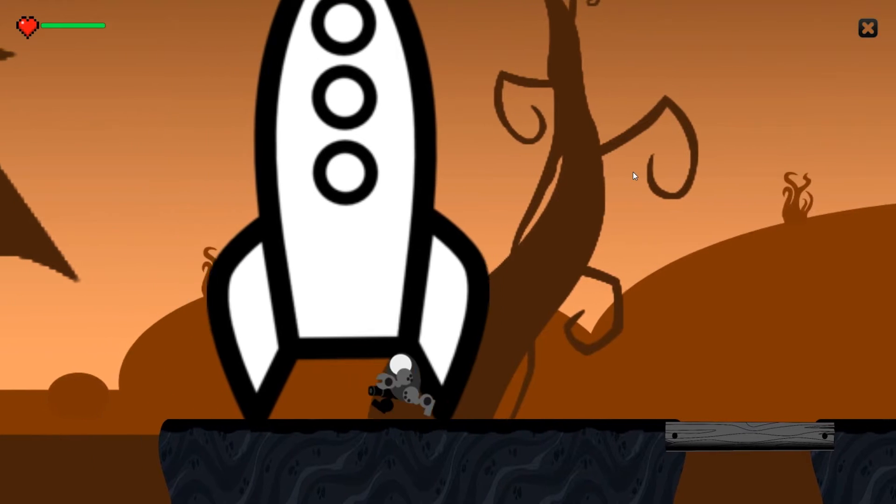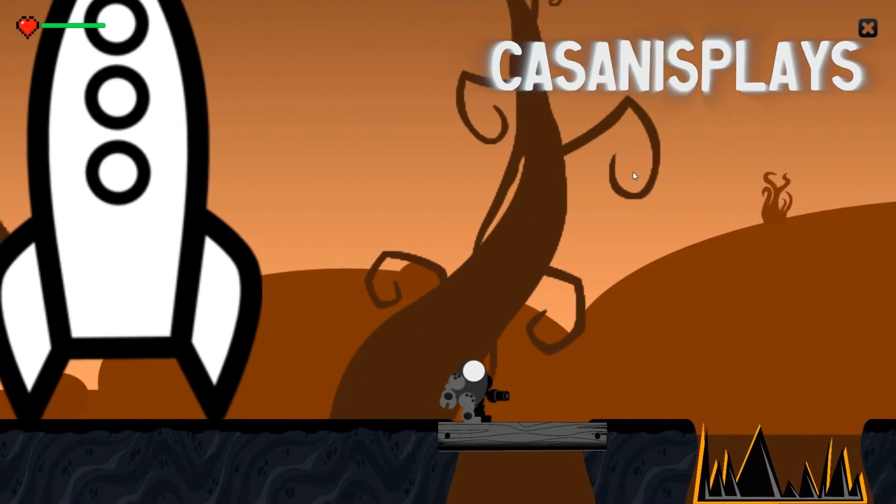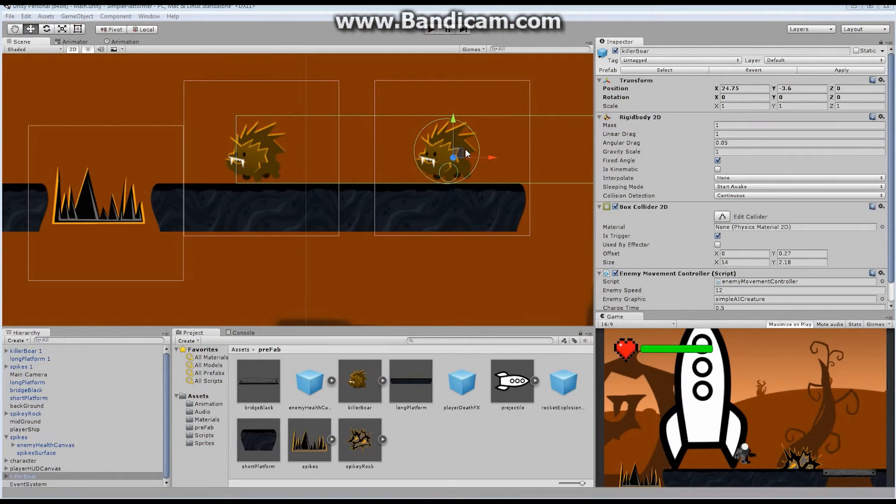Hello everyone and welcome to this another episode of 2D Prototyping in Unity. My name is Kassanis. In the last episode we built ourselves this boar-like creature. All the code is done for this very simple AI-driven creature. He will run at you, he will attack you, he will fall off the cliff, he will do everything he's supposed to do.